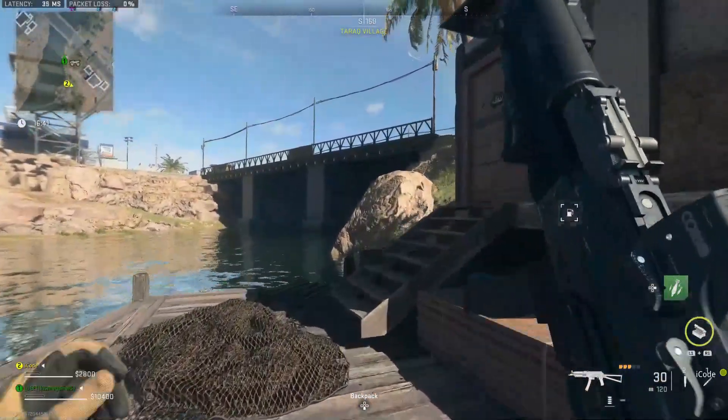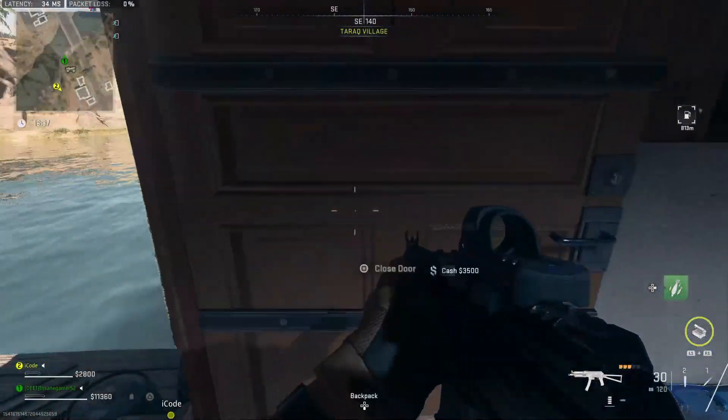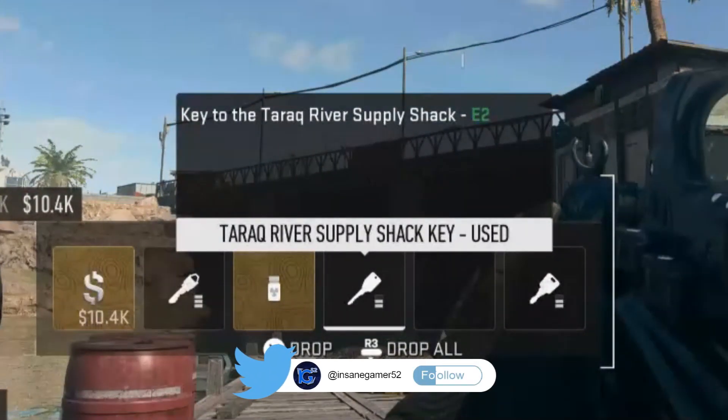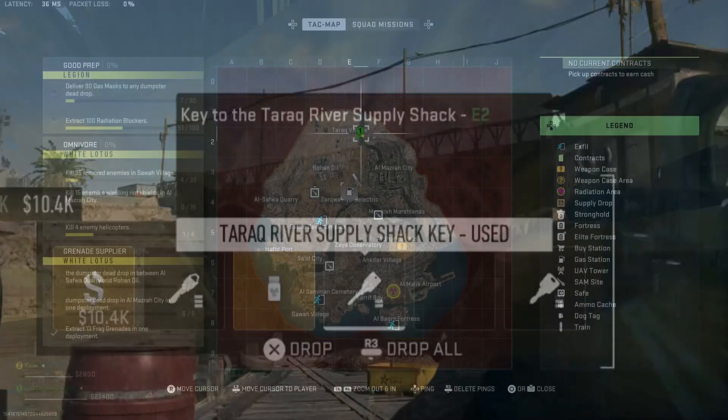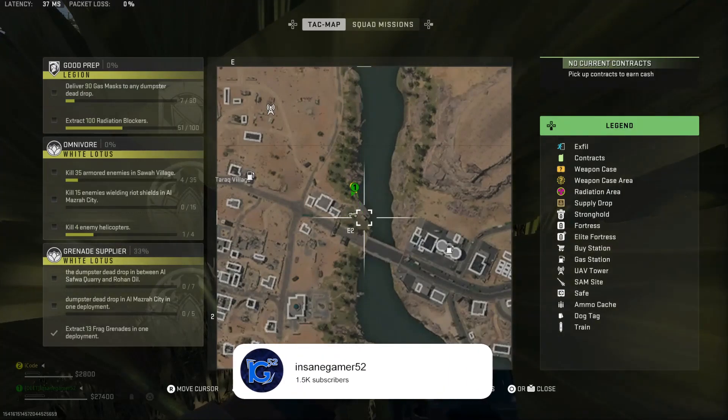Yo guys, InsaneGamer52 here, and today I'm going to show you where to use the Turok River Supply Shack key in DMZ. The description of this key says that it's a key to the Turok River Supply Shack in E2. For some reason, this shack isn't outlined on the map, so let me show you where to actually use this key.